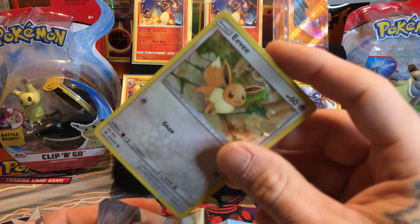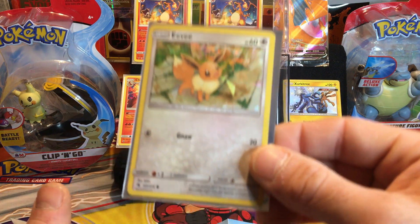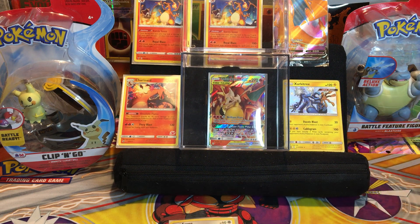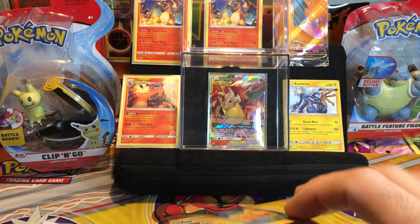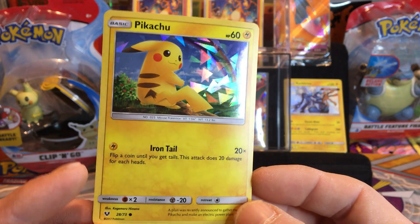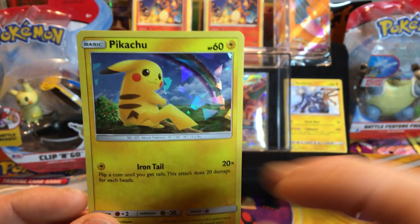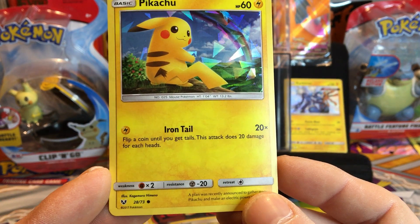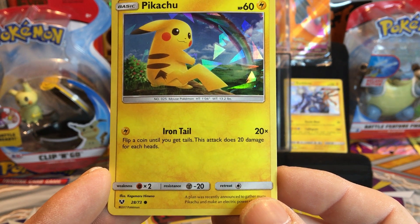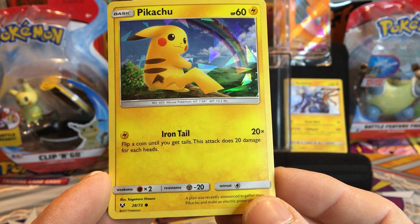Isn't that Eevee a beauty? I love this - you cannot get these cards just anywhere unless you're purchasing them in this kit. Here we go, we have a cracked ice Pikachu. What I mean by cracked ice is the ice is cracked inside - that's what they call this. Iron Tail: flip a coin until you get tails; this attack does 20 damage for each heads.